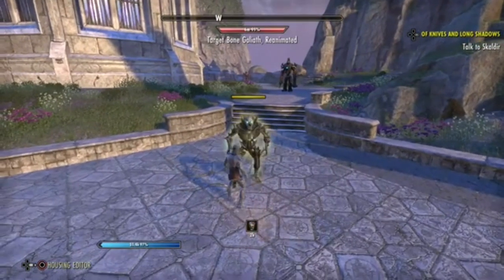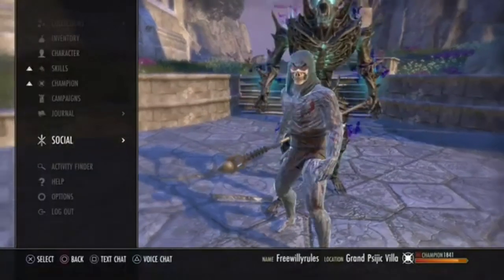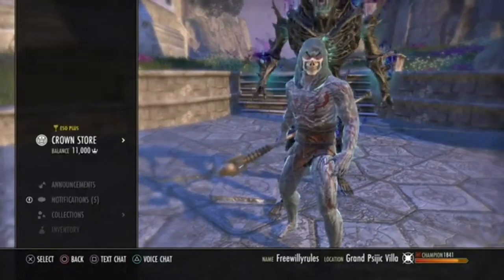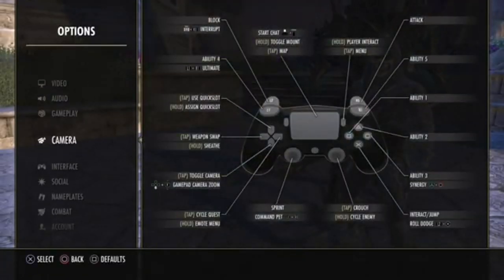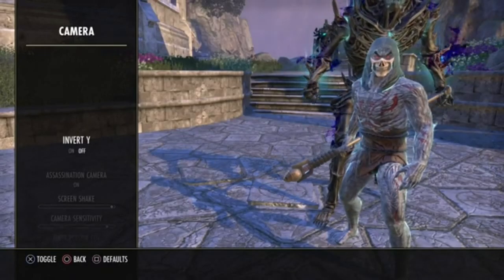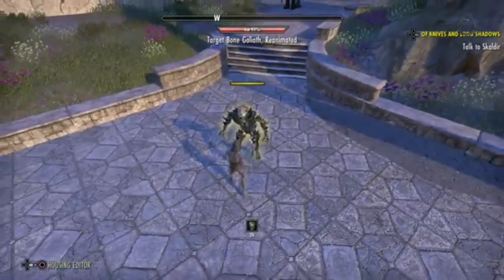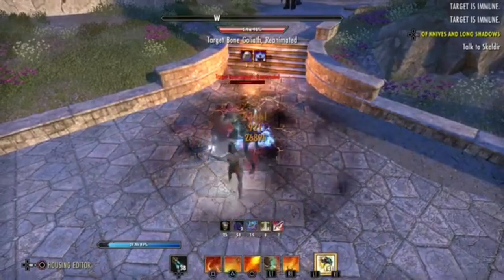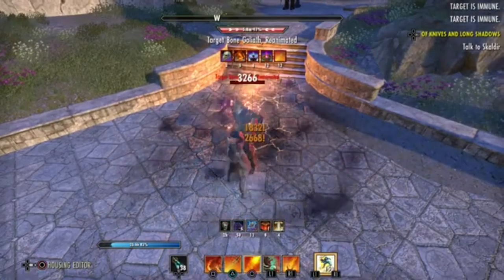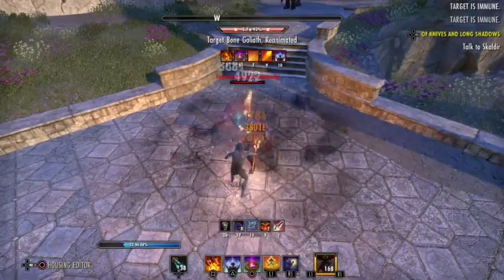The second thing is changing the settings within the game. When you go into the Start menu — opened by pressing the Options button on the right-hand side of your controller — hit R2 and go up to Options. Once you open that up, go down to Camera. Here we're going to take a look at your screen shake, which is what causes your screen to bounce up and down when you cause some sort of damage.